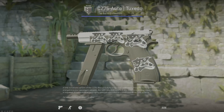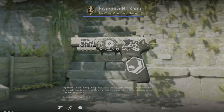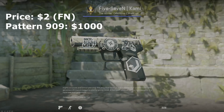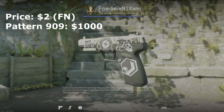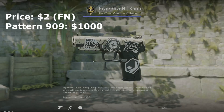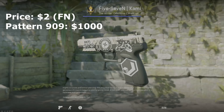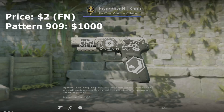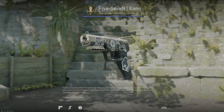For the Five-SeveN, the cami is really famous for something other than being a good black and white skin. I put it with some black and white stickers, but the top is actually more of an ivory than a true white. Still a really good option for the Five-SeveN — it was only a couple bucks and I think it's a good addition to the black and white inventory.